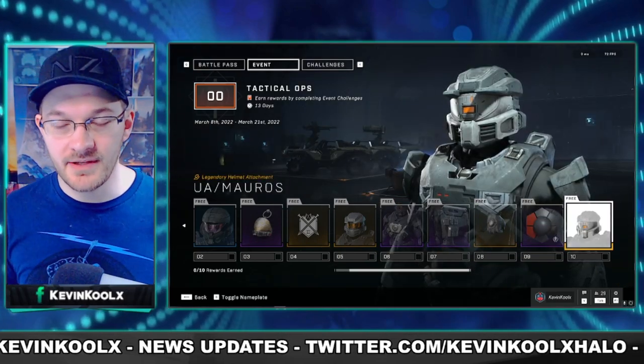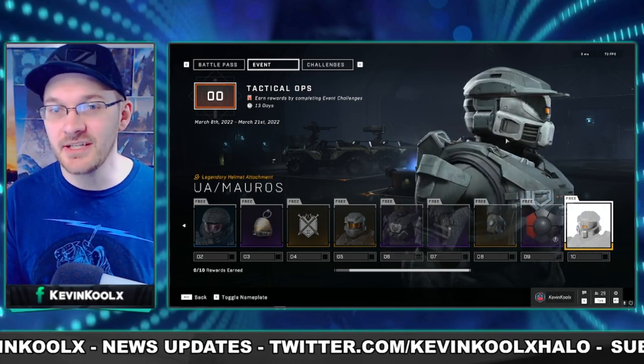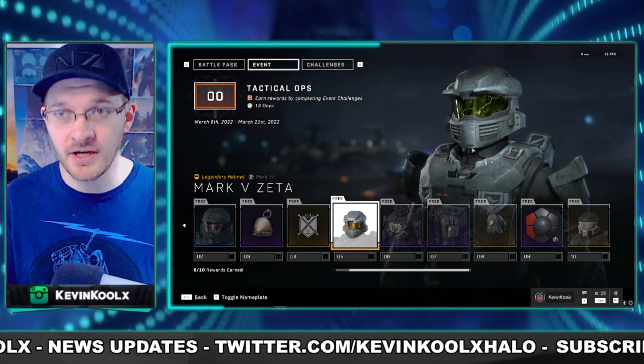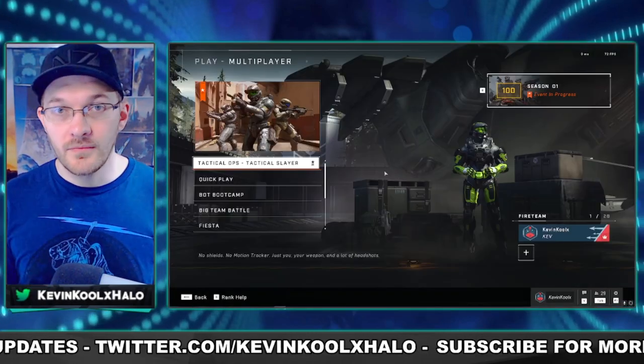The Scorpion Punch coating, which I'm sure a lot of us have seen throughout a lot of the promotional material of Halo Infinite — well, you can finally earn this for free now in Halo Infinite for your Mark VII. And the last tier is your Mark VII Zeta cover for your helmet, which looked weird at first but now actually kind of looks cool. I do really like this helmet.